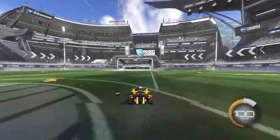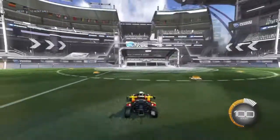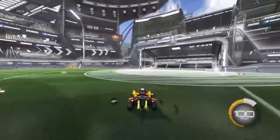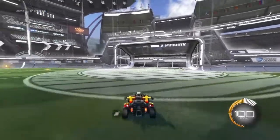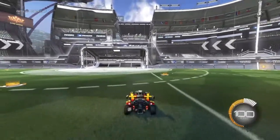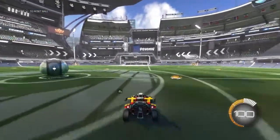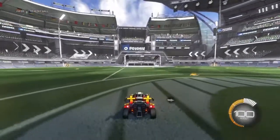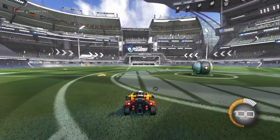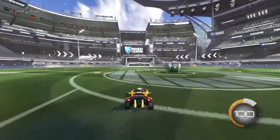Alright, so starting off with the basics: you want to first go into free play, just because it's easier, more convenient, a lot more effective, and faster for learning. Once you go into free play — this is live gameplay — you're going to want to just go backwards down the field. All a half flip is, is jumping once and then diagonal flipping. So we're going to break this down into steps.